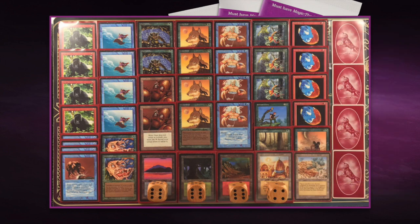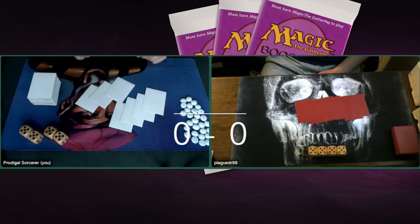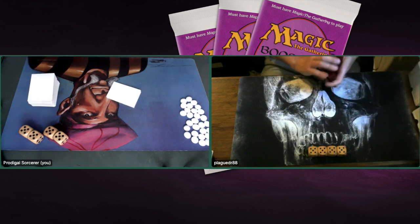This is the deck of Plague Doctor — thank you so much for bringing this to the table. Now let's go see which deck works better in this matchup. Let's go to the games. Game number one — let's see who's going to win this expansion battle. Is it going to be Arabian Nights or Antiquities? I'm playing with Antiquities; my opponent Plague Doctor is playing with the Arabian Nights deck. It looks like he's taking a mulligan here.